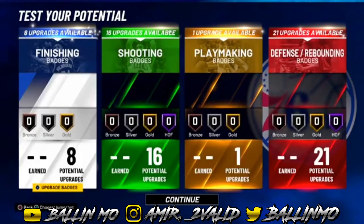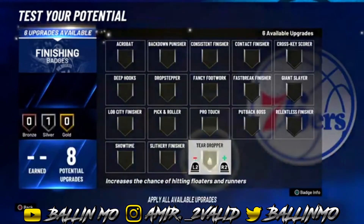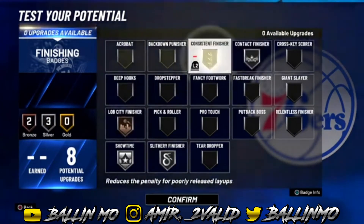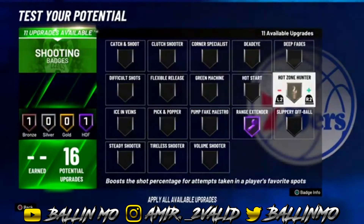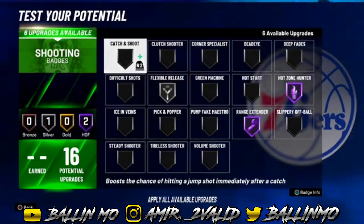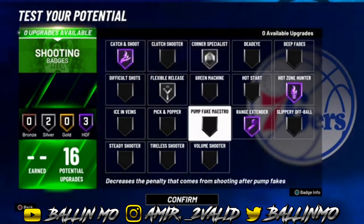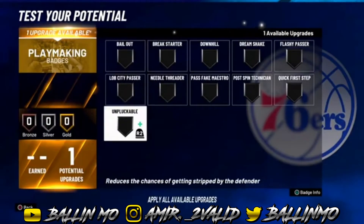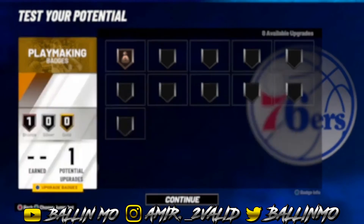Let's get into badges. For finishing: slippery finisher silver, showtime silver, lob city finisher, contact finisher silver, and consistent finisher bronze. For shooting: range extender hall of fame, high zone hunter hall of fame, flexible release silver, catch and shoot hall of fame, and corner specialist silver — those are the best badges for a spot-up shooter. For playmaking, go with bailout because you won't be dribbling much.